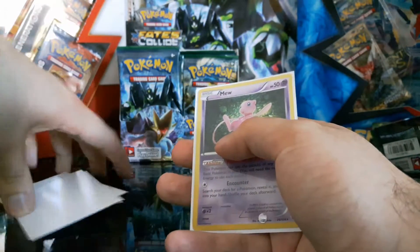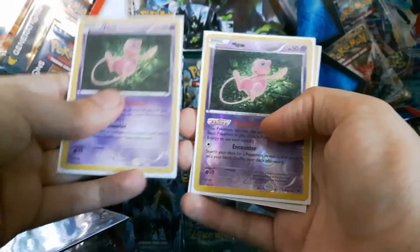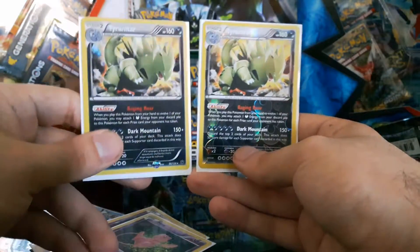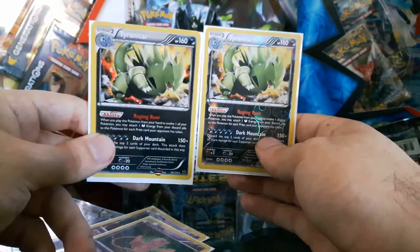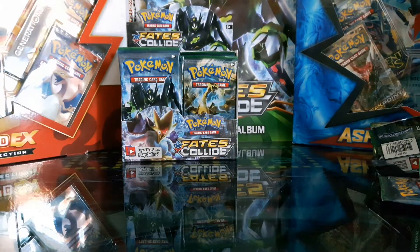Nothing groundbreaking at the minute but we pulled off a really good start. In no particular order: a Holo Mew, Kingdra EX, Reverse Rare Mew — spot the difference, I always love the Holo lines. And we got the two Tyranitars, or the two Godzillas — one is a Reverse Holo and the other is a regular Rare Holo. We're going to continue this in a few days for part two of the Fates Collide Booster Box. This is WaterStrider here — hope you enjoyed the video. Hope you comment, share, like and subscribe, and as usual see you later and have a good day.